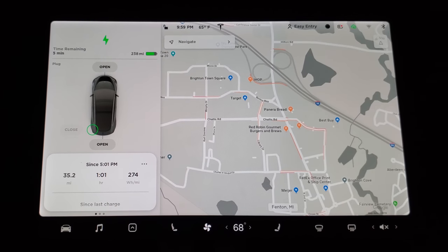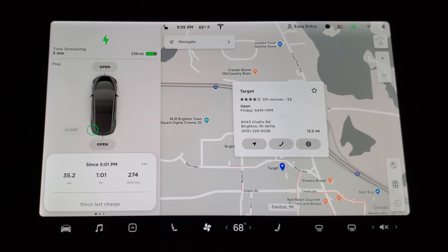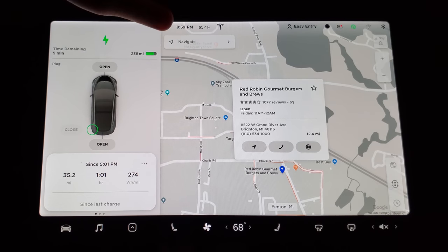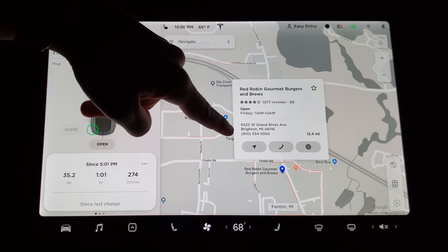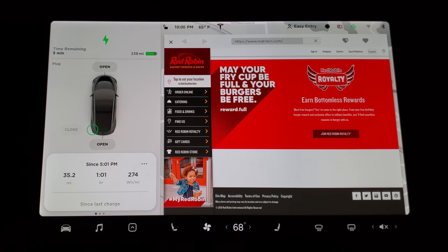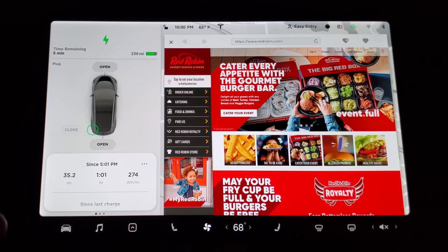Another big maps improvement is all these little symbols on the map — they've been there but never did anything. Now you can click them and actually interact with them. So if I'm curious about Red Robin, I can just click it and it tells me all the information: reviews, price range, hours, address, and I can call straight from this menu. I can even check their website — I click that and boom, there's the Red Robin website, and I can check their menu and decide if I want to go there.